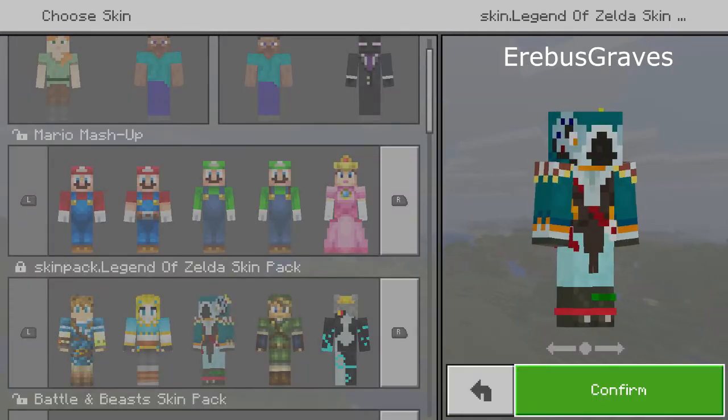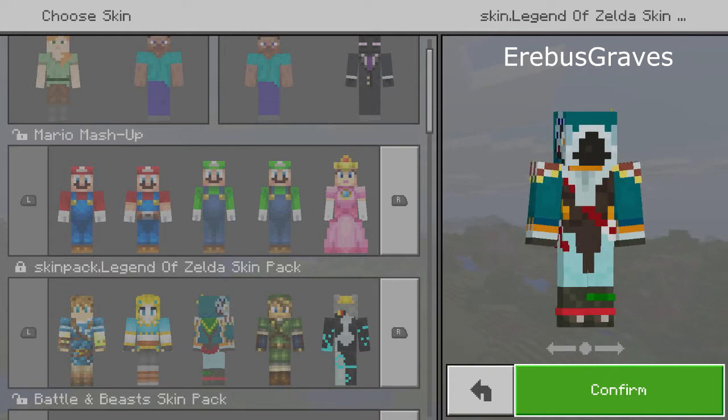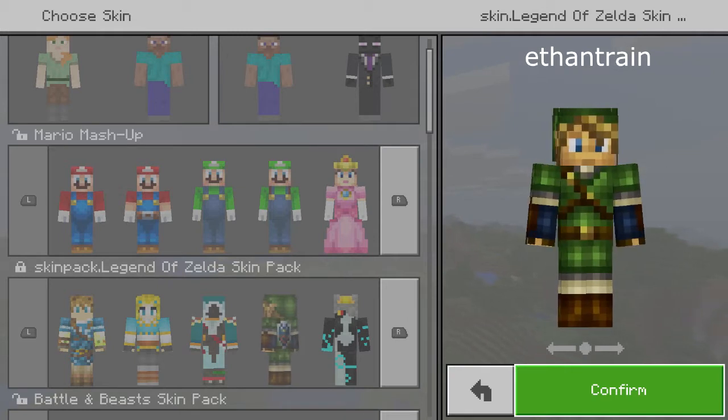Next, I have Cass from Breath of the Wild. Cass is like the bird dude, if you don't remember him. Next is Twilight Princess — I like him a lot. Twilight Princess is awesome.